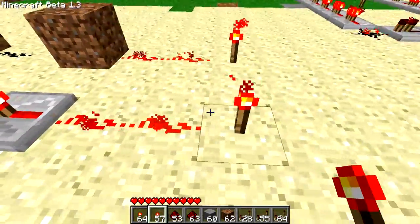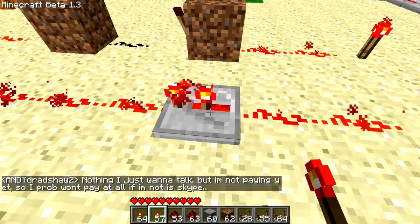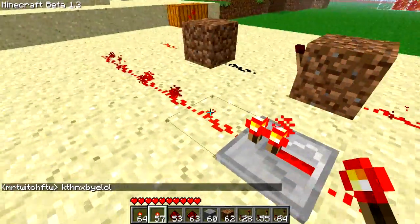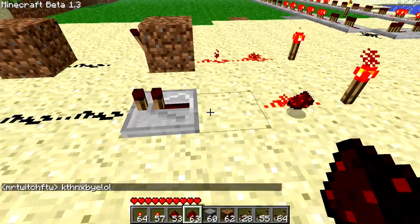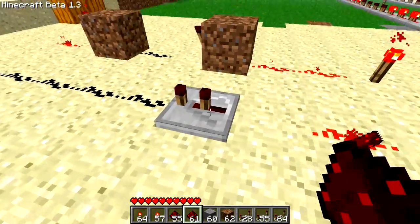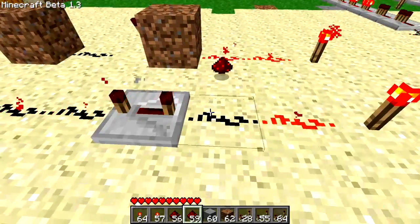Now another useful feature about it is the fact that when you right-click it, it adjusts the delay. So this is 1 delay, 2 delay, 3 delay, and 4 delay. What the delay does is it's just how much time in between when it updates the output after it receives the input. This is just regular 1 delay, 2 delay — you're not going to notice much of a difference between the individual delay clicks, but I'll show you the difference between max and min delay at the end; you'll notice a tiny bit of difference. That's 3 delay and that's 4 delay.